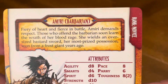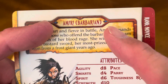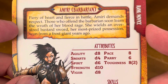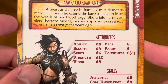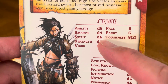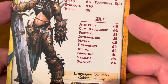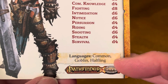We'll start with this card here. We have your rank, which is novice. It tells you the character's name — Amiri, who's a barbarian. Fiery heart and fierce in battle, Amiri demands respect. Those who offend the barbarian soon learn the wrath of her blood rage. She wields an oversized bastard sword, her most prized possession, taken from a frost giant years ago. Her attributes: agility d8, smarts d4, spirit d6, strength d10, vigor d8. She can move 8, parry is 6, toughness is 8. Her skills tell you what dice you're going to be using. Languages she knows are common, goblin, and halfling.